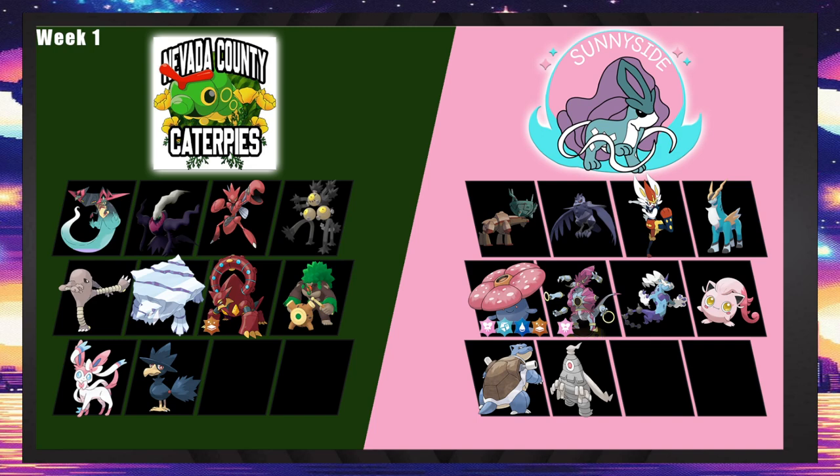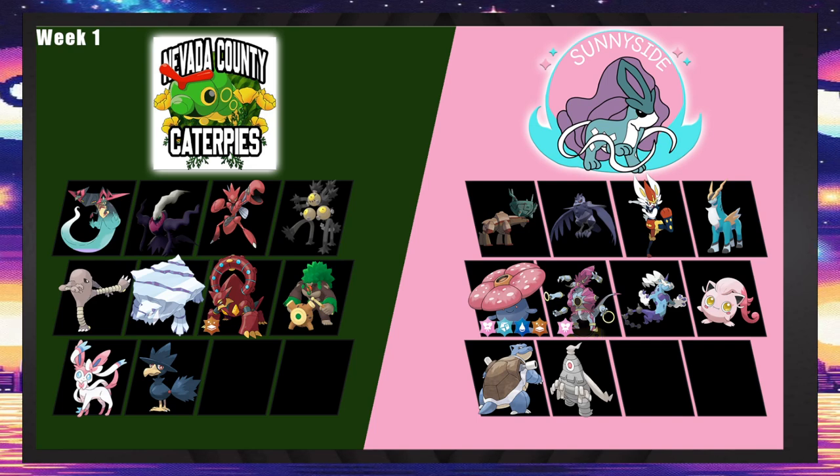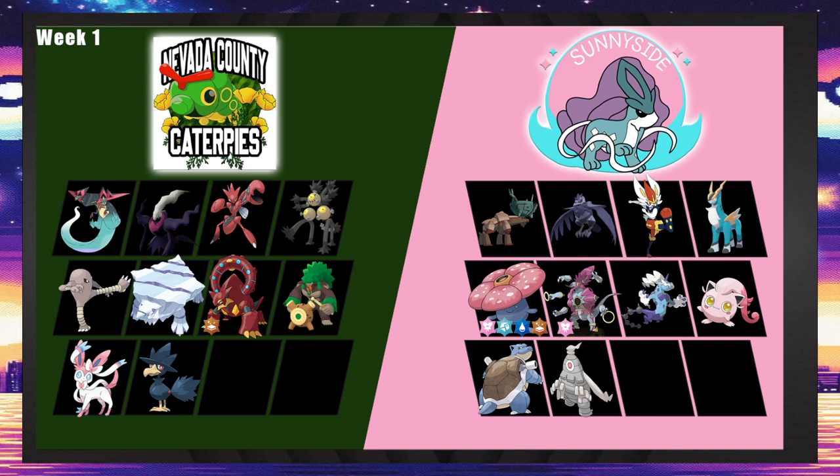I think Sunnyside has the answers. Poltchageist gets hard stuck by Ting-Lu Dark. If Dark-type Poltchageist gets a Nasty Plot up and Ting-Lu gets to 50% health somehow — maybe you hit a Hypnosis — Dark Polt has a win condition because it outspeeds everything. At plus two it one-hit KOs Cinderace and does about 80% to fizz-def Corvanite. It just needs a little chip — if Sandy Shocks gets up Rocks and one Spike, Dark Polt can find a way in.